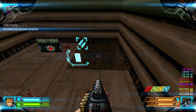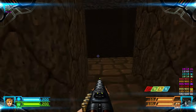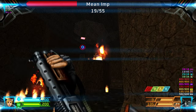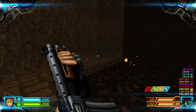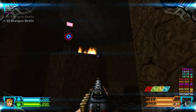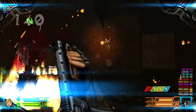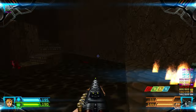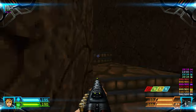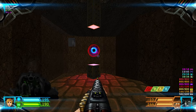Drop down into this hole and kill an imp and a hell knight. Then go to attack the stairs, kill the imp, and a lost soul. On top of the stairs, grab a blur artifact.